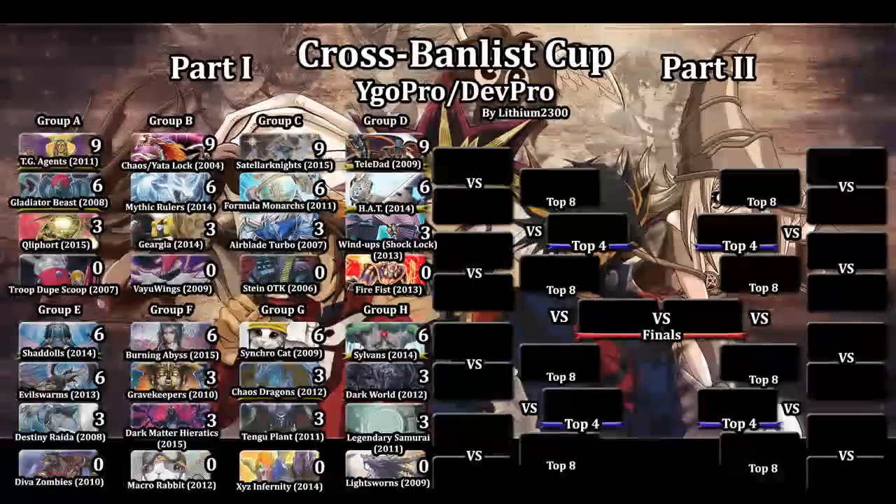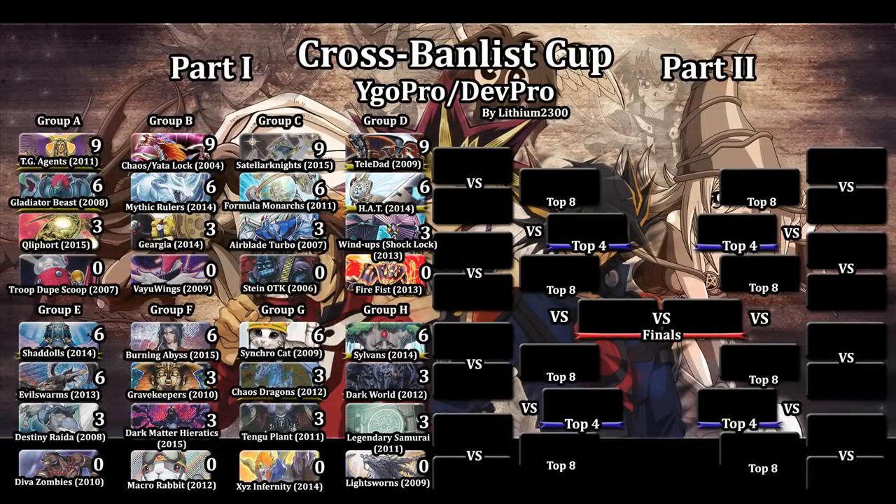A small comeback with the Destiny Hero engine and Perfect Circle — the Ryza lock definitely paid off, and Crush Card was also very crucial throughout the duel. Perfect Circle Light and Darkness Dragon takes the three points, landing in third place in the group. Next match will be Evil Swarms vs Shadows, deciding who ends up first place. Thanks for watching — feel free to leave a comment or like if you enjoyed the video. Signing out, peace.